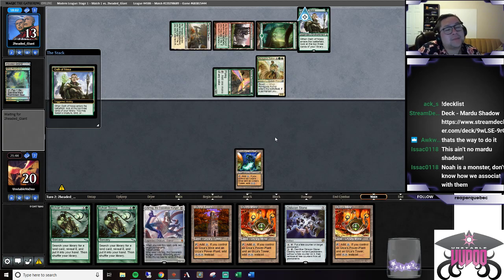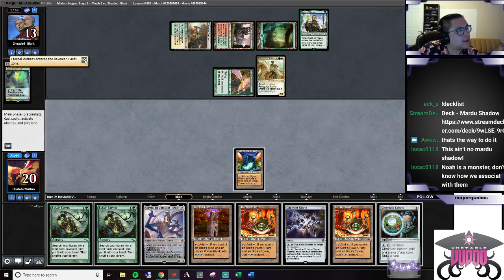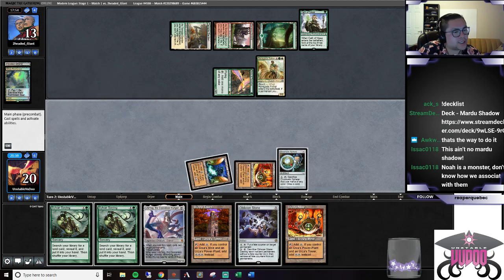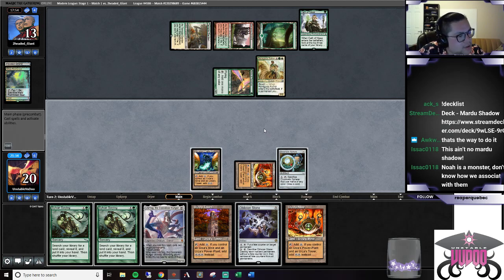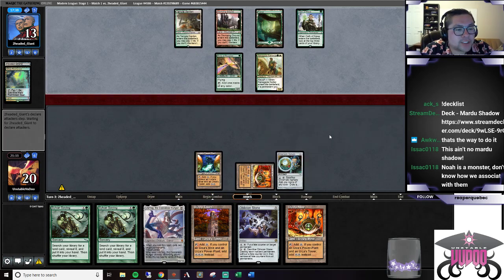We did play three matches with Mardu Shadow - two against a Swans deck, and then one against an Aria Flame Blue-Red Cantrip deck. If we don't get anything next turn, we can crack it and go get a Tower to guarantee ourselves a turn for Ulamog. Right now I'm just hoping our opponent doesn't drop two threats, because if they do we're probably dead - we don't have any interaction with them this turn.